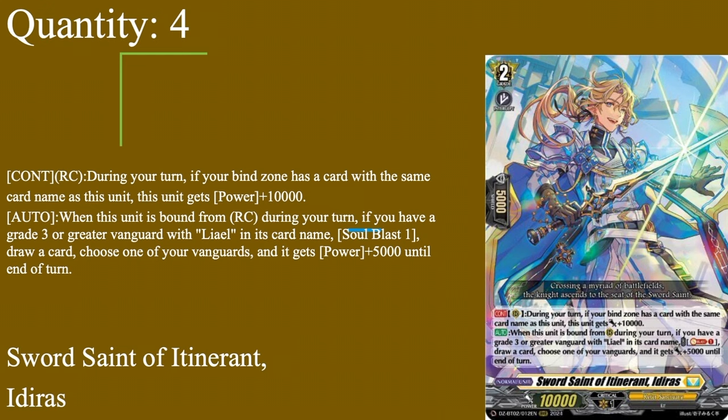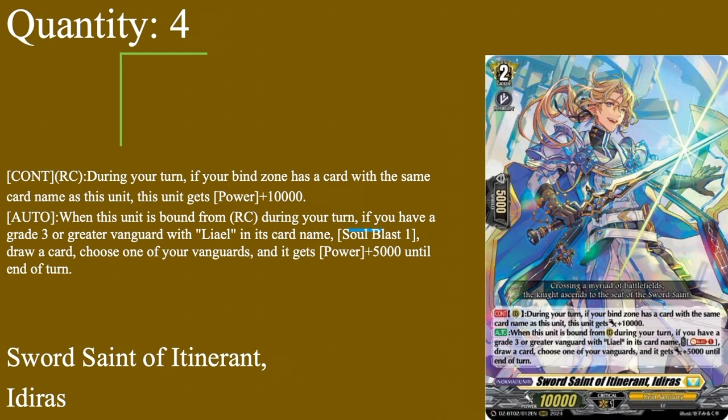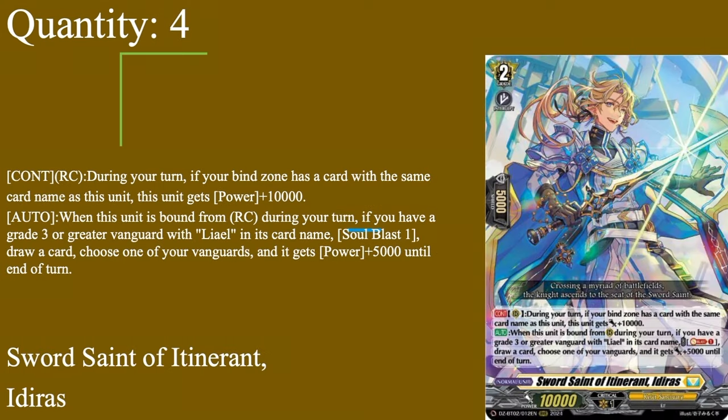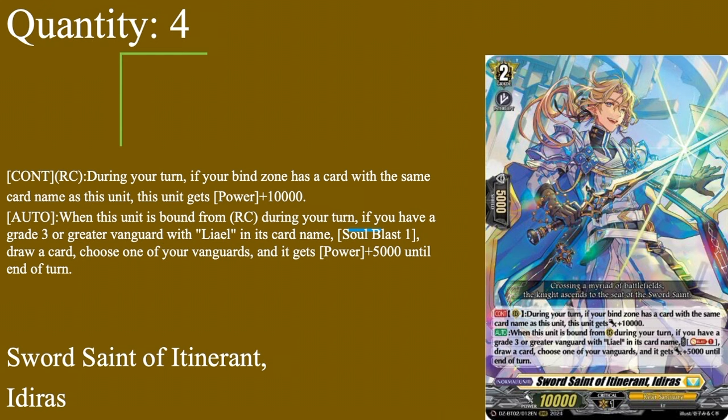On to our Grade 2s: 4 copies of Sword Saint of Iterit, Idris. Grade 2, 5k shield, 10k base. Continuous rearguard during your turn: if your bind zone has a card with the same card name as this unit, you get plus 10,000 power. This is why Idris is your main superior call and bind target for Amorota — it becomes a 20k beat stick, which is pretty solid. Auto: when this unit is bound from rearguard during your turn, if you have a grade 3 vanguard with your own card name, soul blast 1, draw a card, and give the vanguard 18k. So on attacks, you can at least attack without boosters. Idris is a very solid grade 2 — has power for himself, is your main bind target, and is a little iffy once one of them hits the damage zone since you only have 2 more to run with. So 4 of Idris.